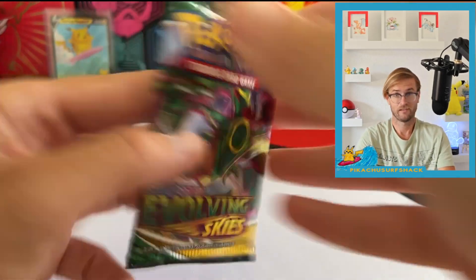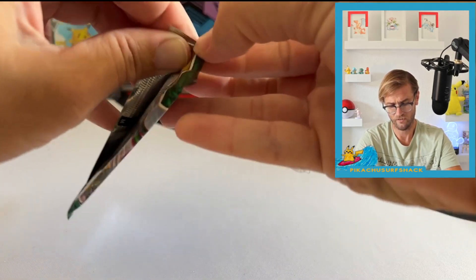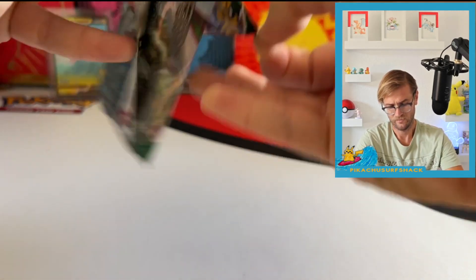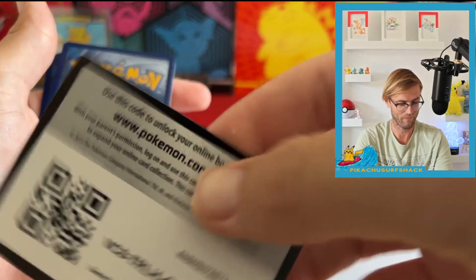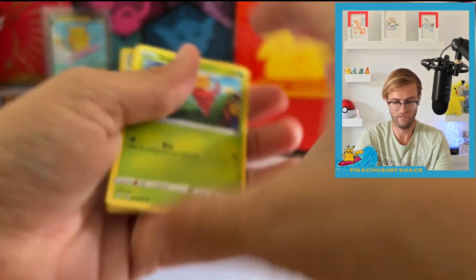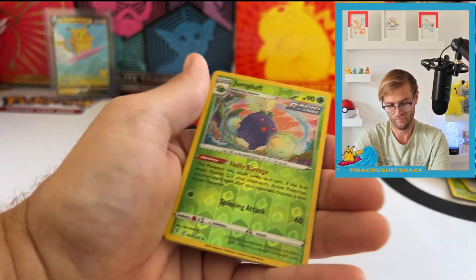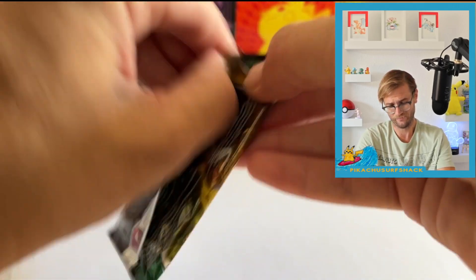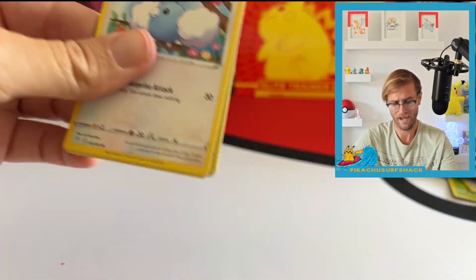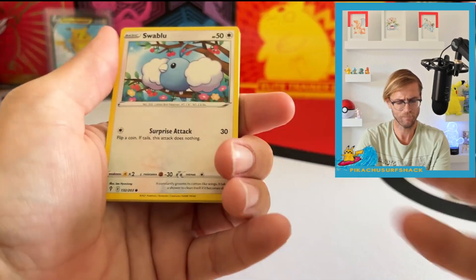You get two of the Evolving Skies packs, so let's get something crazy — let's get that Umbreon, that Rayquaza, let's get something big. Last pack magic right here, come on boys!